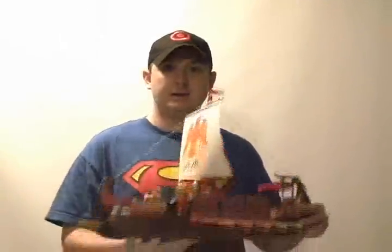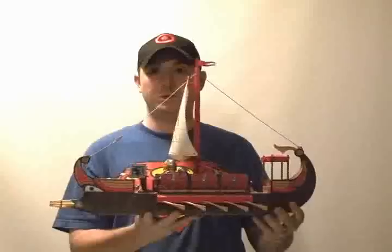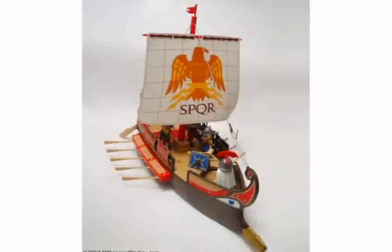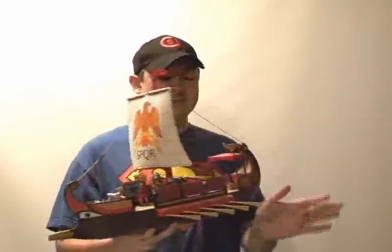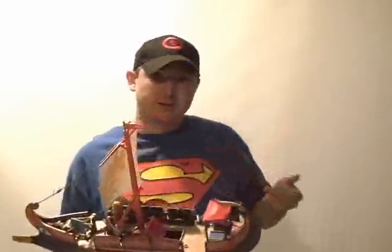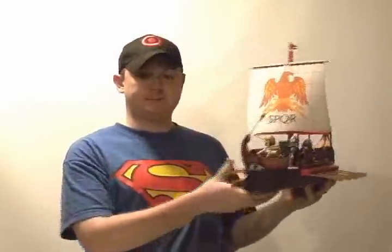One of the best sets besides the Colosseum is the Longboat. It floats on water if you want to, and it's got wheels so it rolls. The oars go up and down. I love Playmobil design. If I would change anything, I would make it so that the oars would move forward and back as you roll it along. It's got a storage compartment for their treasure, and it just looks absolutely beautiful.